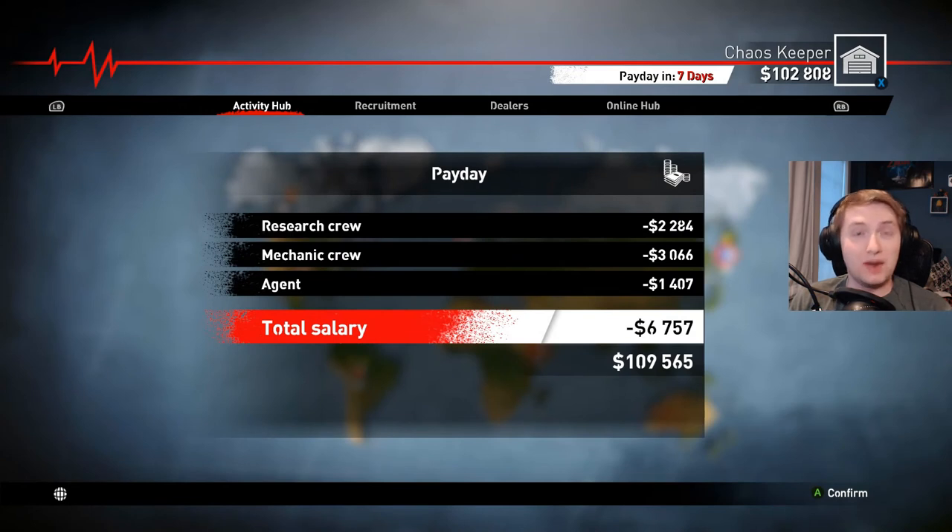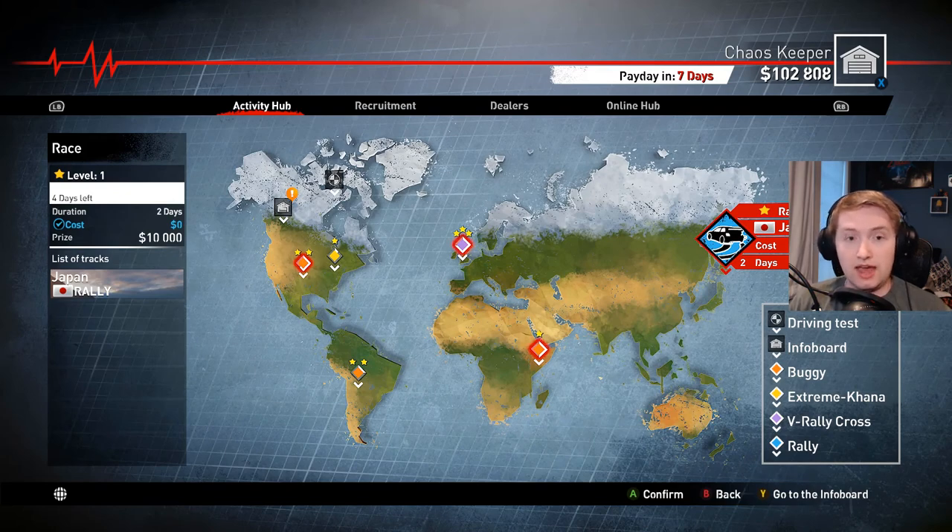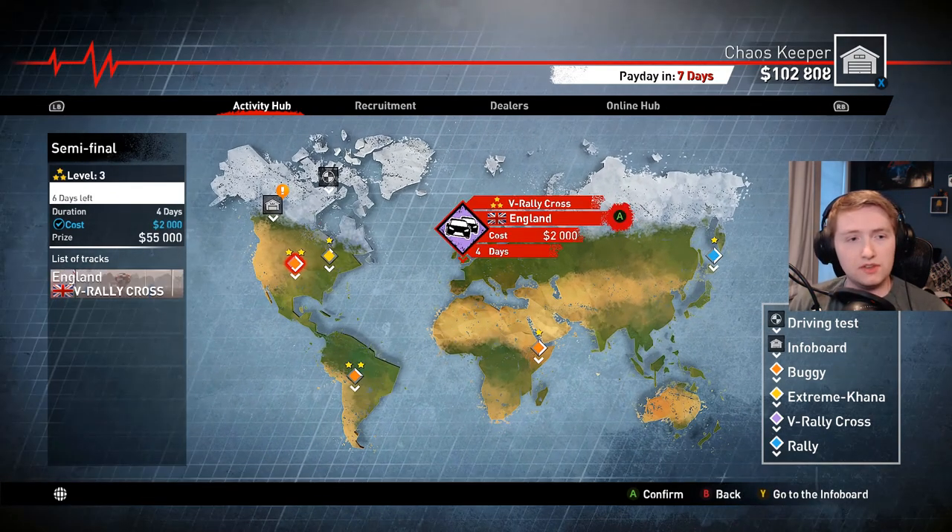So that's rally — those are the only events where they talk to you and tell you what's coming up. It's very important to listen. Oh, there's a rally cross — look how much money we'd win! Sure, why not. Rally is usually point to point — they give you directions and the best time wins. Rally cross is much more like laps.